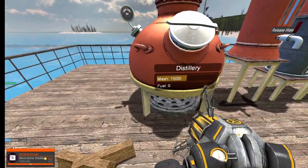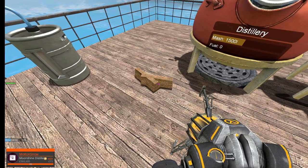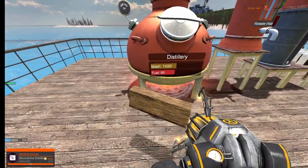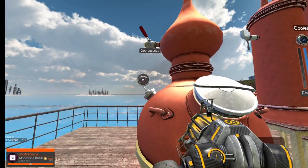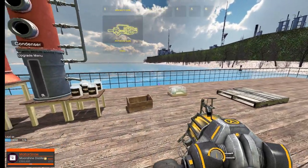Nothing is actually happening right now because we need fuel — wood for the fuel. Each piece of wood gives 100 fuel units and it uses about 150 fuel to cook 1,500 mash. As you can see, the temperature is rising.